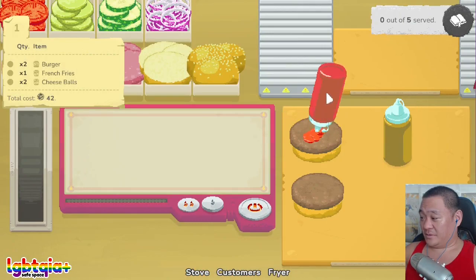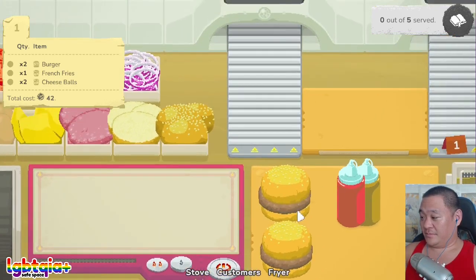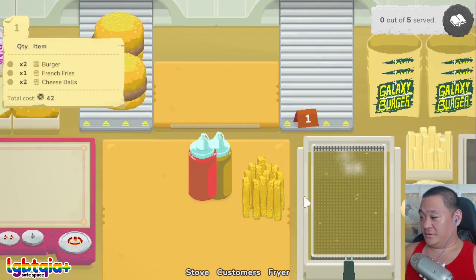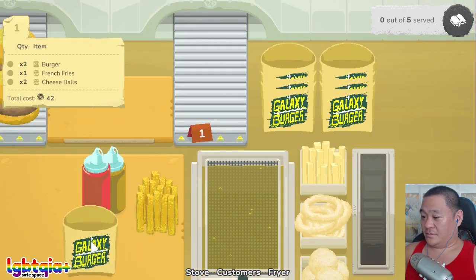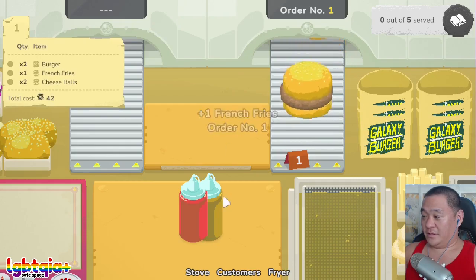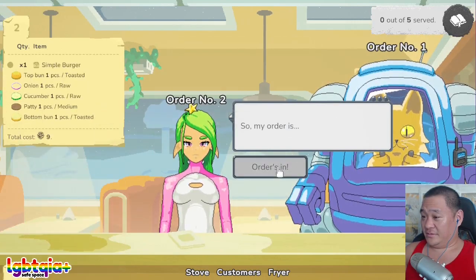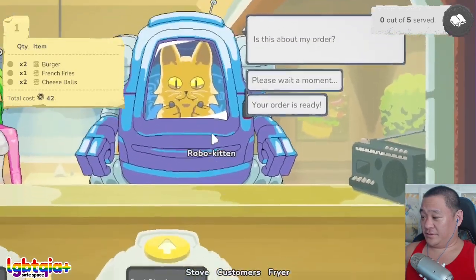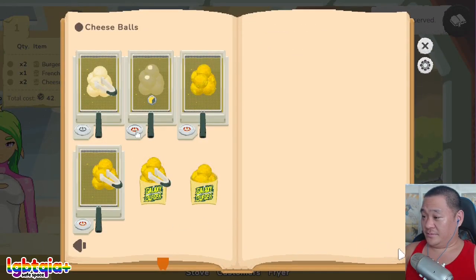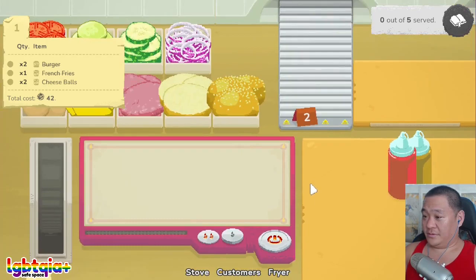Ketchup. Ketchup. Top one. Top one. Okay, fries are done. Okay, let me go talk to the customers. Oh, you're a different kind of person. Hi. Okay, you want a simple burger but we gotta finish your order first. We need to make cheese balls. Cheese balls, cheese balls. Oh, did we just dump them in the fire? Okay, that's not too bad.